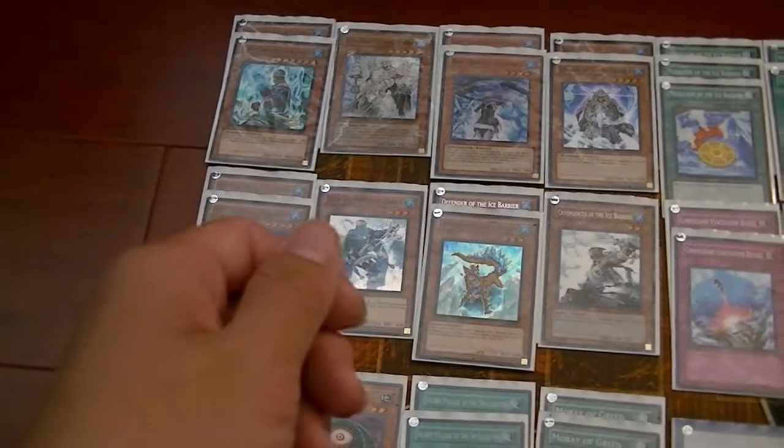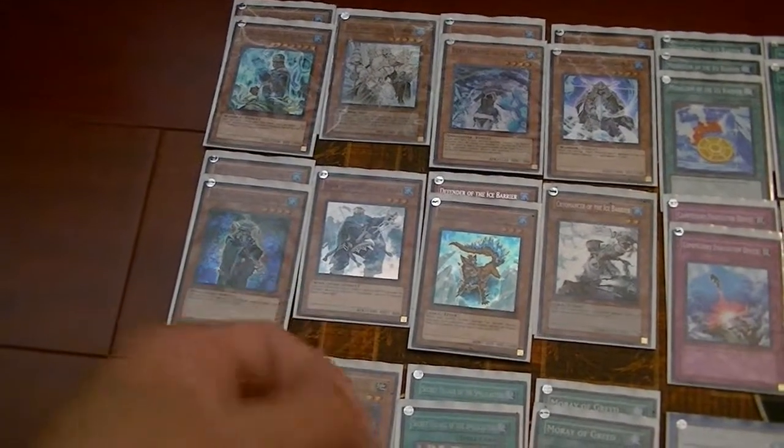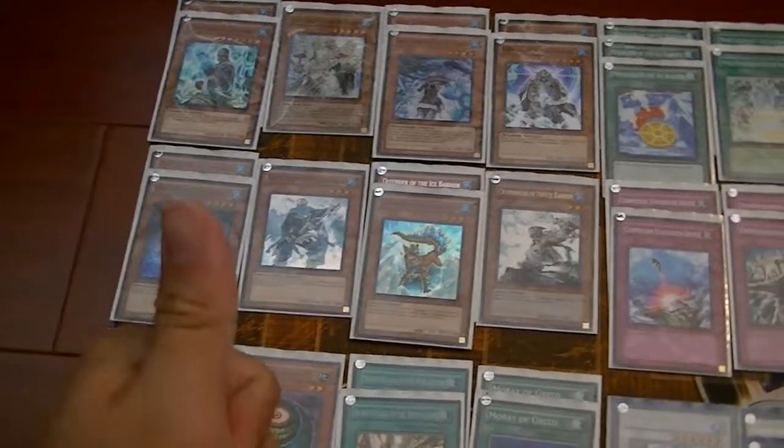Shock Troops — once per turn, you can tribute this guy to kill any number of Water Monsters. Presumably you can kill your own monsters, but if your opponent has a Trishula or a Brionac, just summon him, kill it, and get it over with. Then you search whatever Ice Barrier you need, so it's useful.